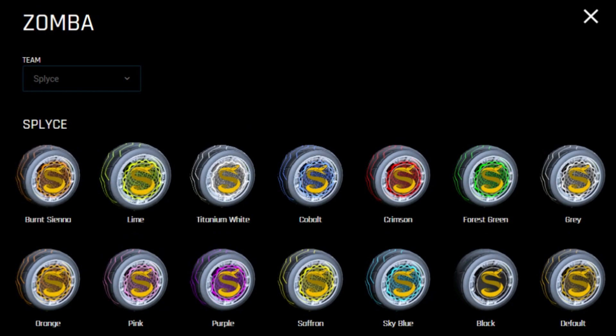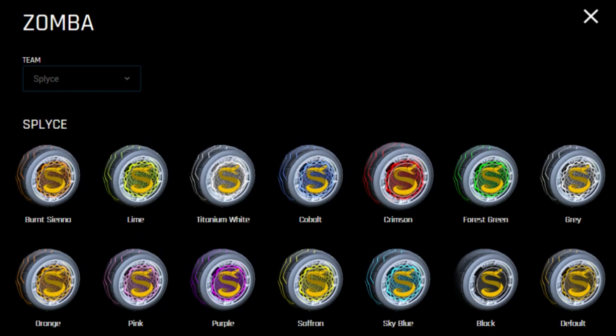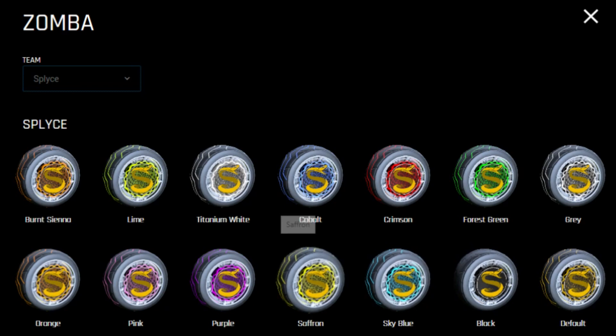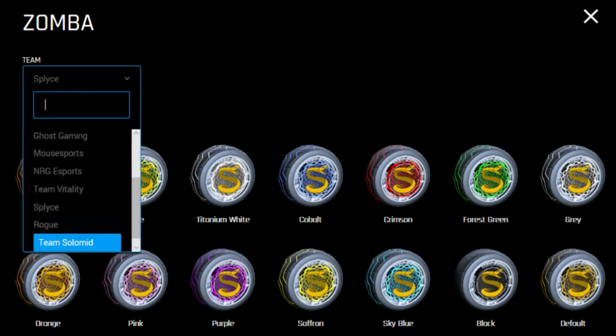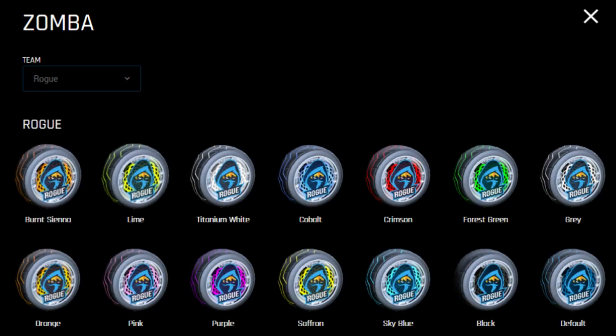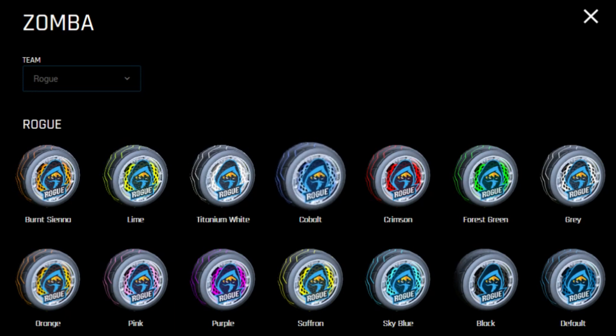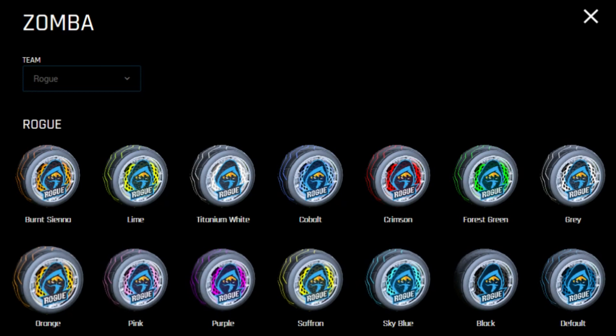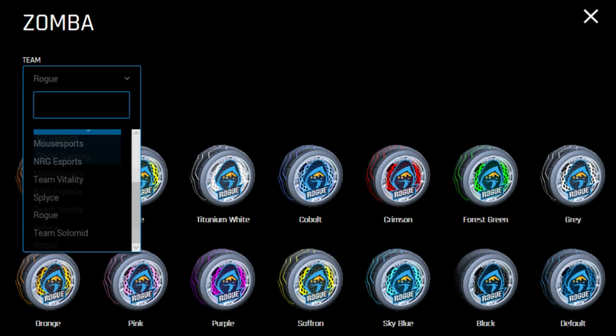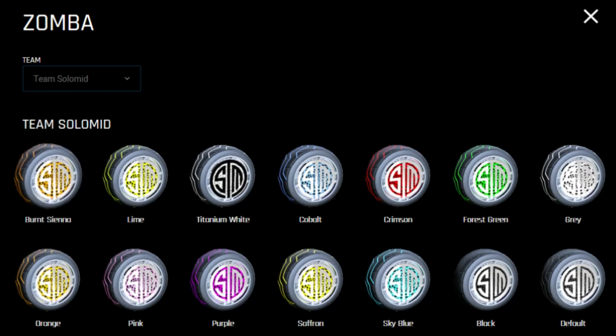Now we're looking at the Splice ones, and as you can see, the default colours match the Splice team logo. If you look at the titanium white one, it does look a bit covered up, because the Splice logo actually has a sort of darkish grey background to it, which is kind of annoying for these Zomba wheels. The default Rogue wheels are also really nice — it's like the middle ground between Sky Blue and Cobalt, actually kind of darker than Cobalt.